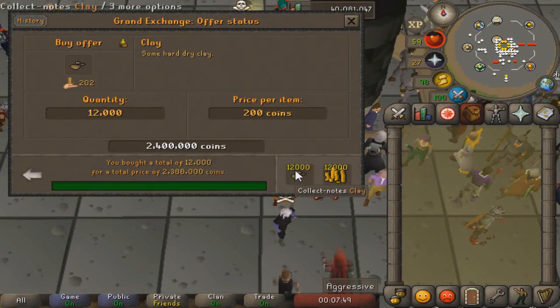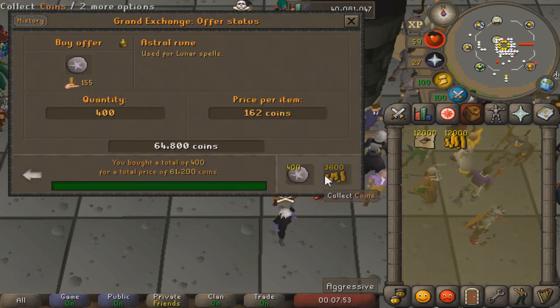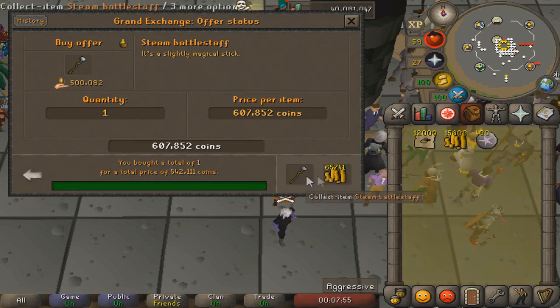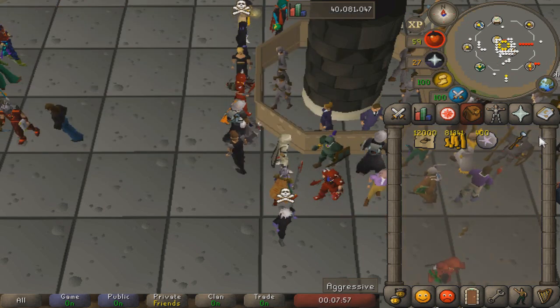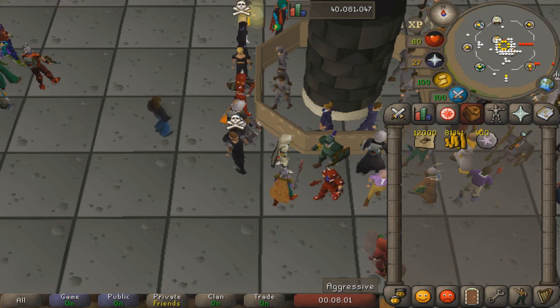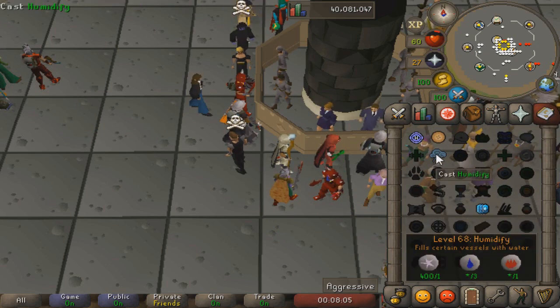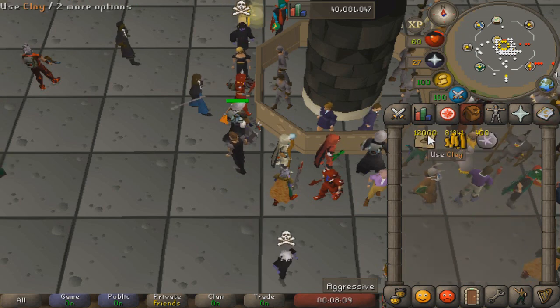The buying limit on clay is about 13k, so if you want to do this for a full hour you will need to wait about 4 or 5 hours to buy all the ingredients. This will only take around half an hour assuming you're playing efficiently. The requirements are going to be about 3 to 4 mil to buy all of the clay.